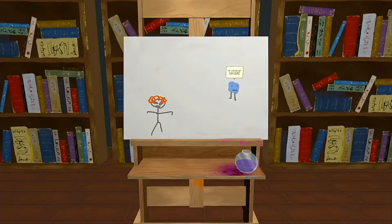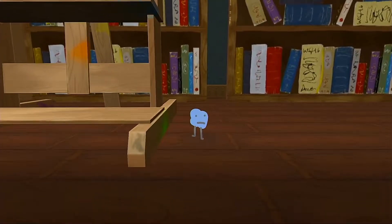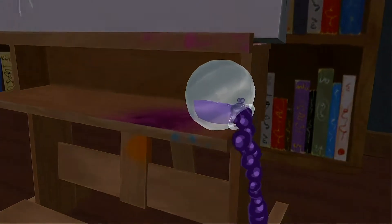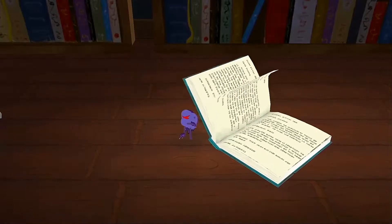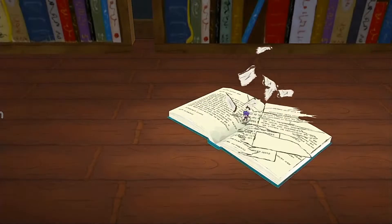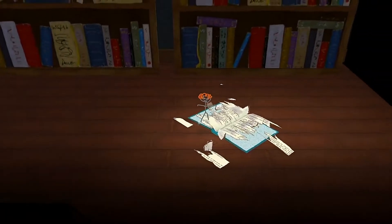Being the adventurous type that he is, Blue wanted to explore, but then disaster strikes as a vial of purple goo topples off the easel onto him, transforming him into a monstrous creature. Blue then goes a bit mental and tears up a magical book before jumping into its pages, and we give chase and follow on after him.